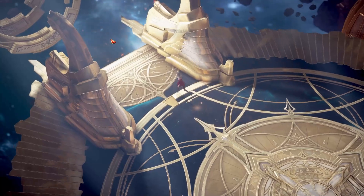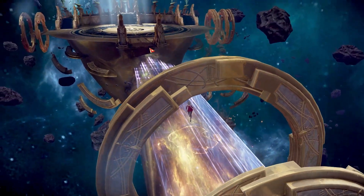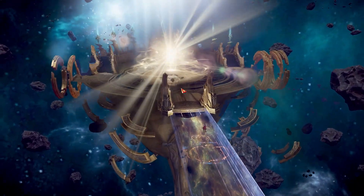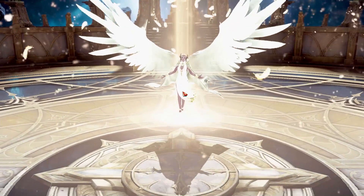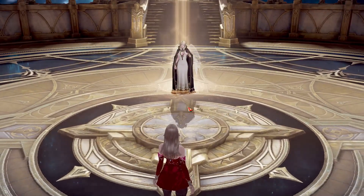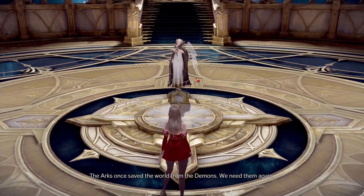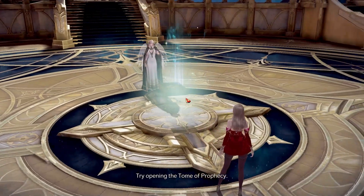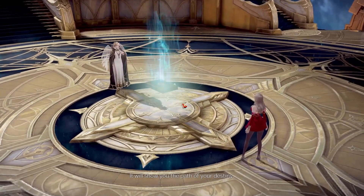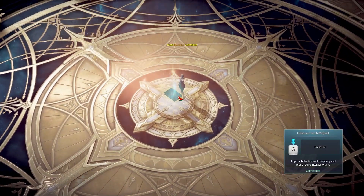Once you go through that process, click all the way through this bridge — just like you did with your initial character — to meet up with Beatrice. Select what you want to be, and you'll teleport into the regular world. Here's Beatrice — once you click through her dialogue, she's going to have you read your tome of prophecy to select your specific class.